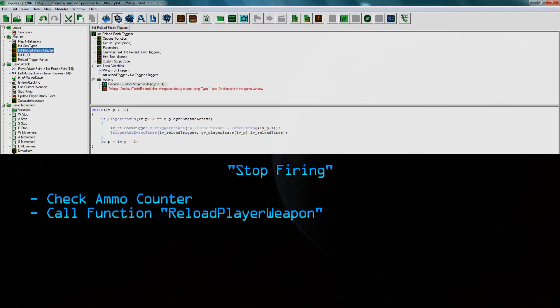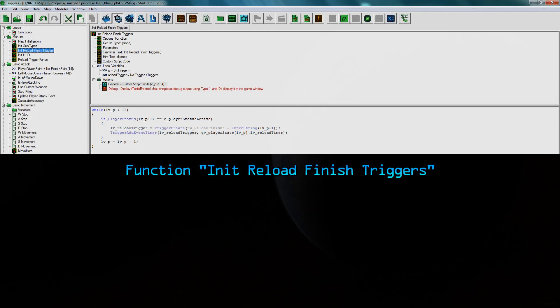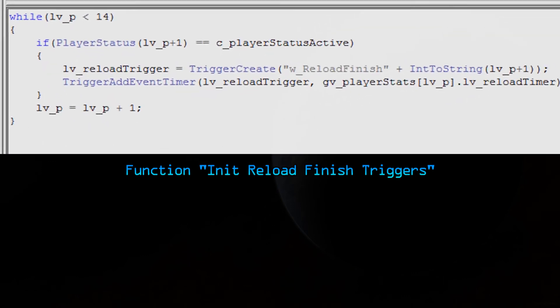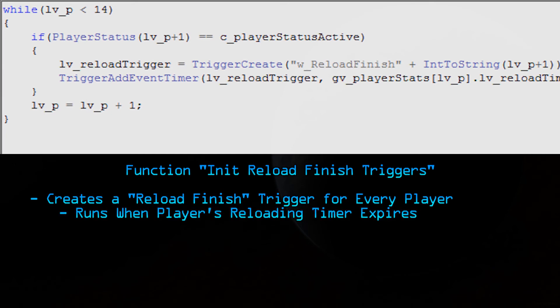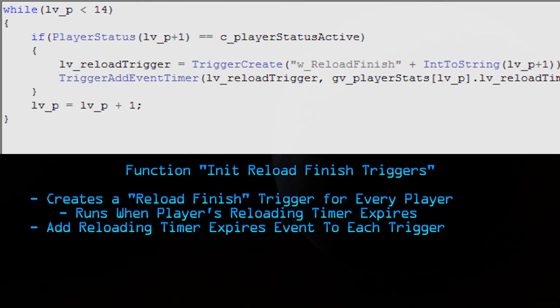Next, in the map initialization, we're going to create a new function called initialize reload finish triggers. When the map loads, this creates a reload finish trigger for every player. These triggers run when the timer expires for the respective player. The game doesn't know which player the timer is supposed to affect, so for example if player 1 is reloading, once they finish, the timer expires and we run the trigger for player 1. The trigger's action is added by its name, with a number at the end — the name and number together is the name of the function, giving us a unique function for every single player. We also add the reload timer of each player to each individual trigger, so when player 1's timer expires it runs the function for player 1.